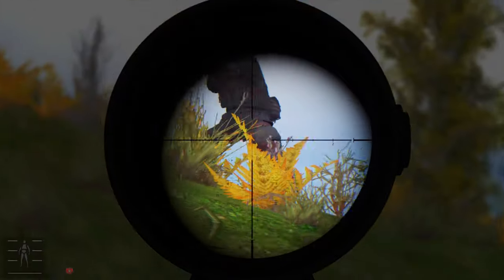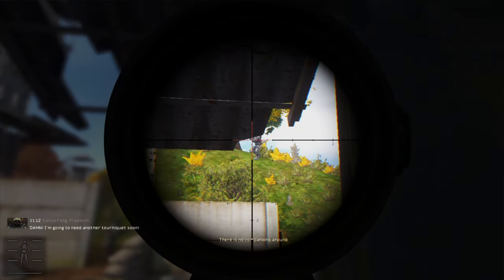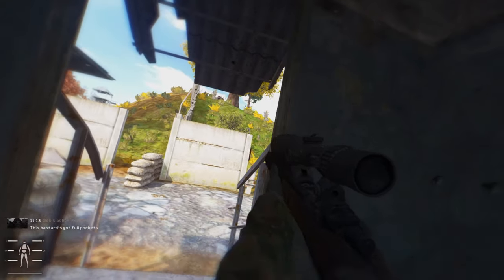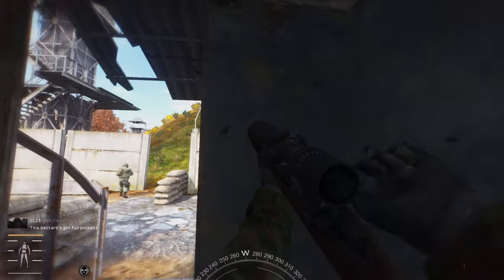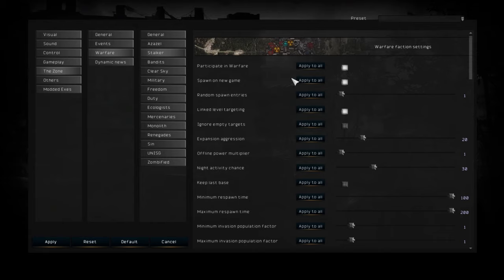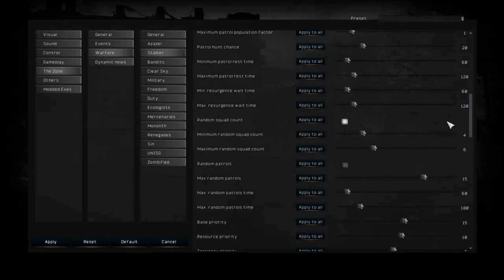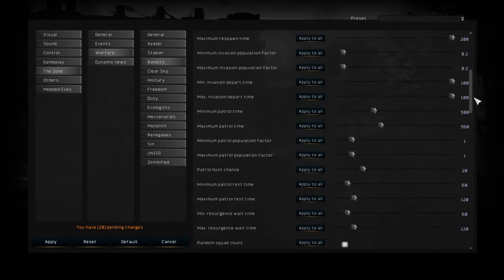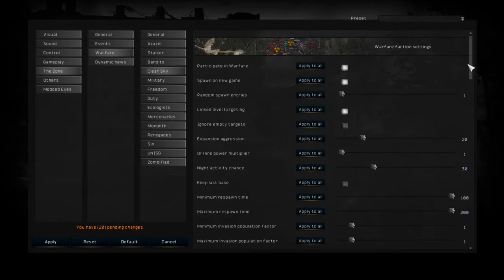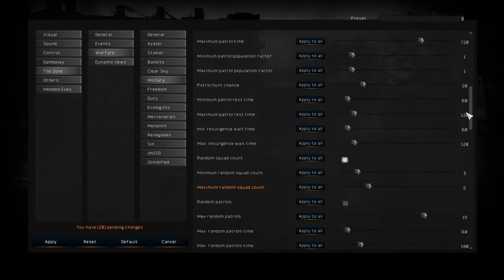Under general settings you can individually change each faction's settings, which is really helpful to keep Warfare Mode balanced. I like to give underdog factions like Loners a bit more manpower while reducing squad groups for factions like Monolith and Mercs. Go to the Stalker faction, scroll down halfway, and you'll find minimum and maximum squad count — I set the minimum to 3 and max to 5, then press Apply to All, then Apply to save. Then I go to Freedom and set the minimum to 2 and maximum to 3, and do the same for Duty.